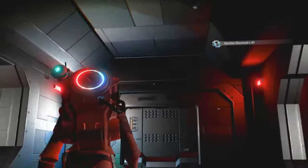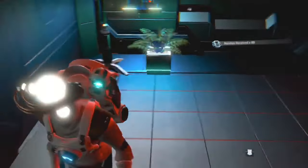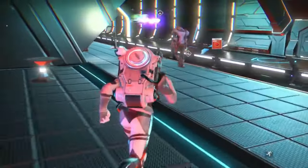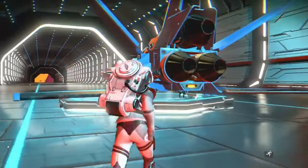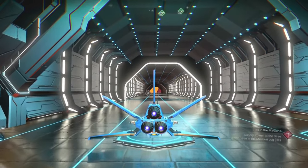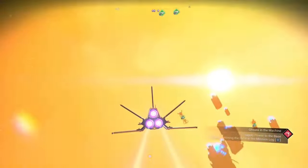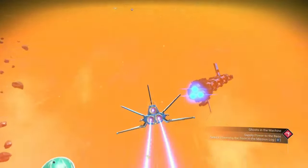Before we get stuck in, you want to make sure that you have your starship's hyperdrive all fueled up because hunting for paradise planets will involve a good few warps around. Also don't worry, you're not going to need any extra hyperdrive modules such as the Emerald Drive or Cadmium Drive. Those star systems may contain paradise planets but it's a lot less likely, so you won't waste time exploring those. If possible, try and add some S-class hyperdrive upgrades so you can jump further in one go.